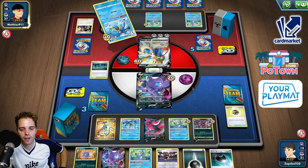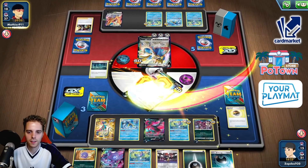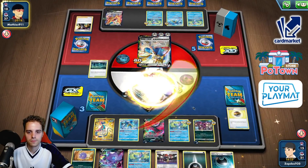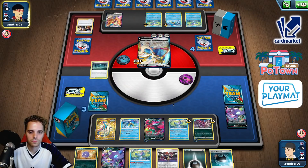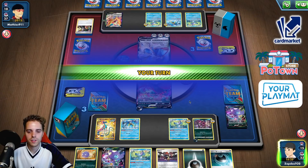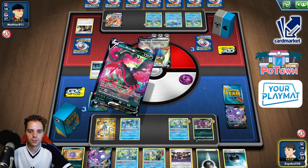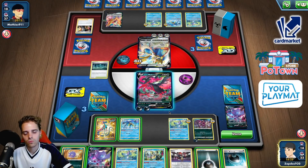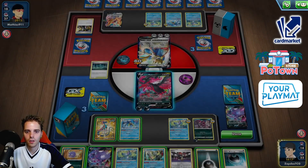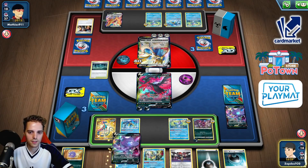This seems to be a very, very unique powerful deck — that's why I figured. Sniping damage, Brave Blade, and the game is set and match! Galarian Moltres is here. Dire Flame Wings, absorb. We can also knock him out with Sableye by the way — we slap 190, we just knock him out, right?